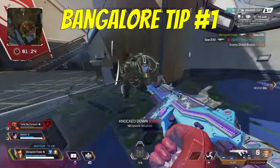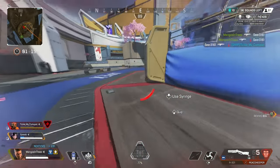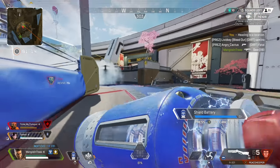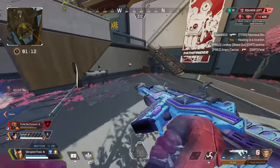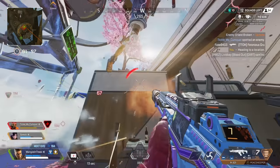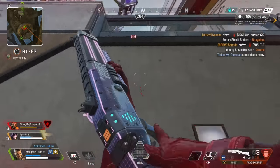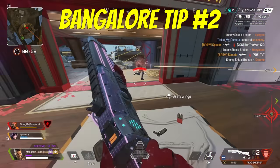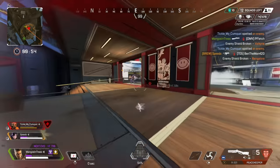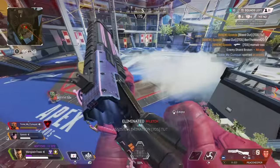Bangalore. Try not to smoke your teammates, particularly indoors. This is a huge mistake a lot of players make while playing Bang — they're usually doing it with good intentions, but the smoke can be so disorienting for players that most would prefer you not to do this. There will be some small exceptions, like if your teammate is running out in the open and needs to cross from point A to point B while taking gunfire, but by and large, try to avoid smoking your teammates. Bangalore's passive is a reactive one that responds to enemies when they're engaging with you, so utilize the short term speed boost whenever you can, either by running for cover or returning fire with the increased speed as it makes you a difficult target to hit.